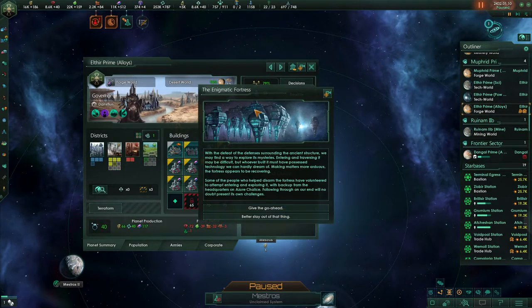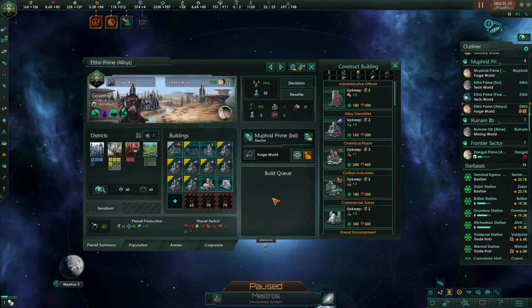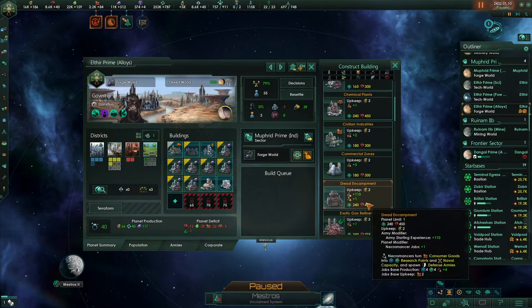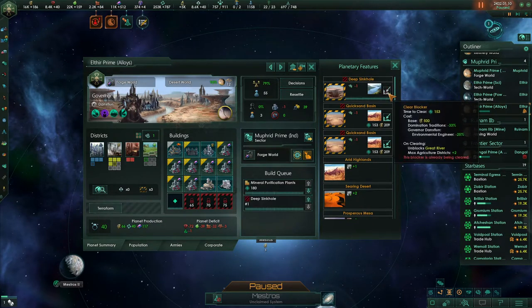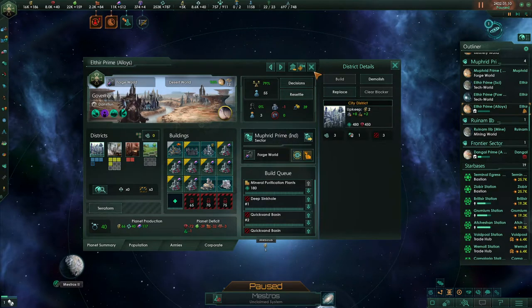Elthir needs a building slot — it's an alloy world. We're going to put in a mineral purification plant since we only have two mining districts. We can also clear out these tile blockers and build a city district to fix our housing.